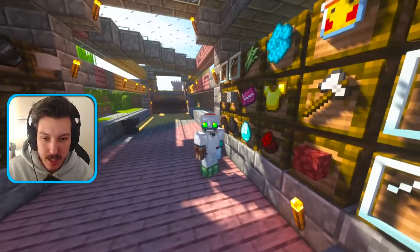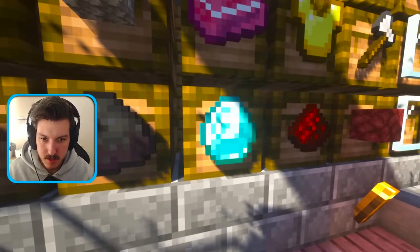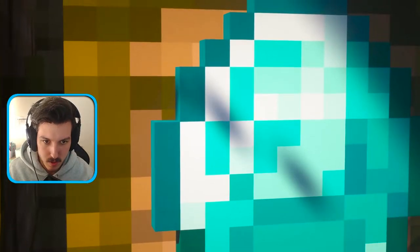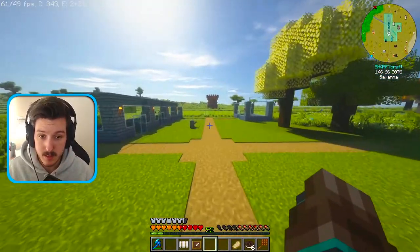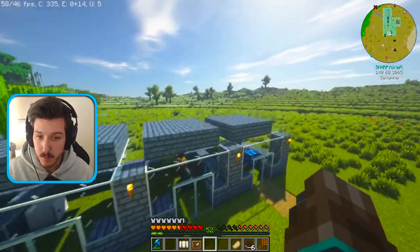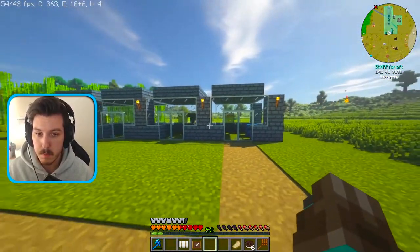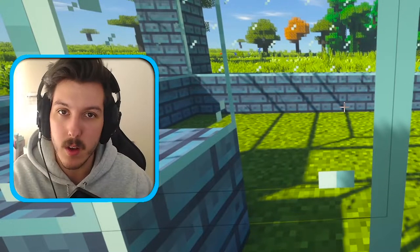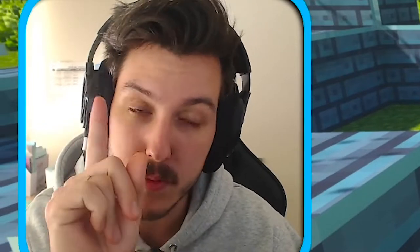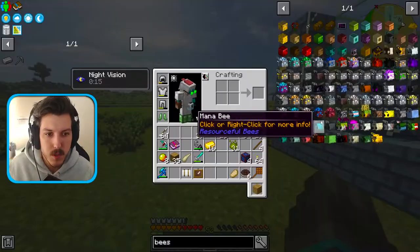What's up guys, my name is Sharpie and we're gonna get unlimited diamonds in Minecraft. The way we're gonna do that is using the All the Mods 6 mod pack — we're gonna use bees to do the work for us and I'm gonna show you exactly how I did it. I haven't fully finished it yet so we're gonna have to complete it today.